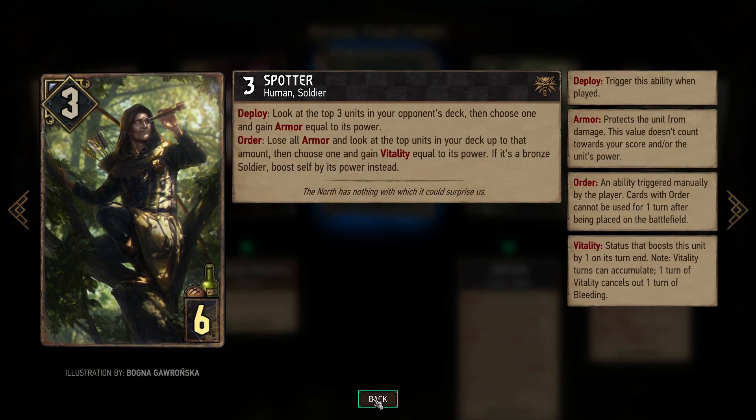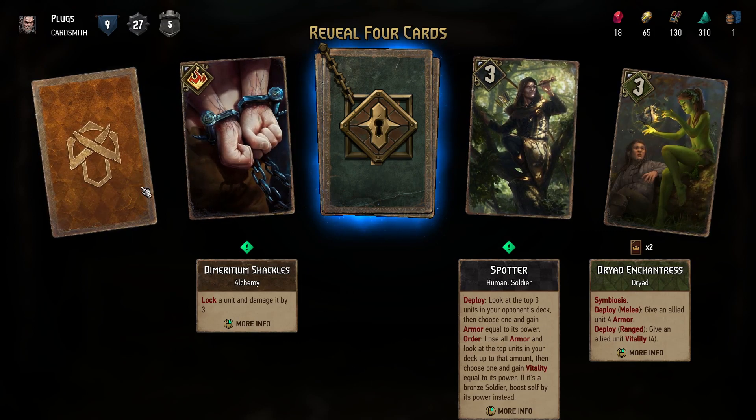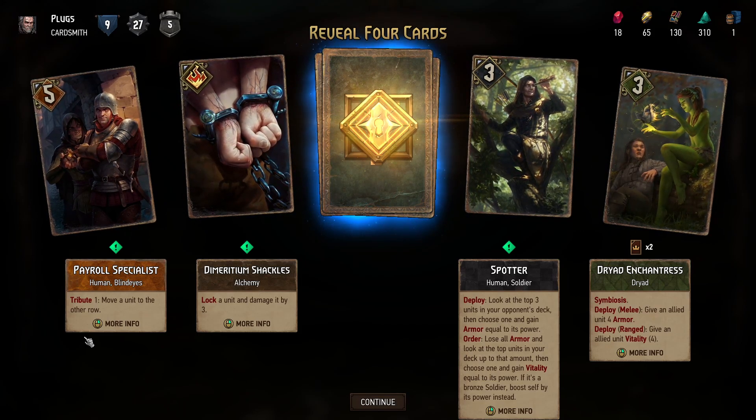If it's a bronze soldier, boost self by its power instead. Seems like there's lots of things that could synergize well. Payroll Specialist: move a unit to the other row — Tribute one, so you need to spend the specified amount of coins on deploy. It's like Fee but only on deploy.